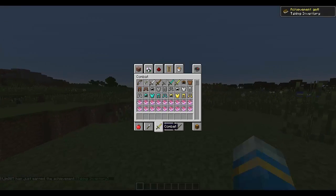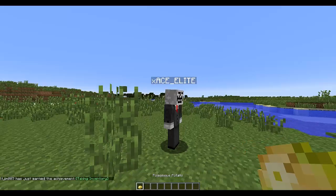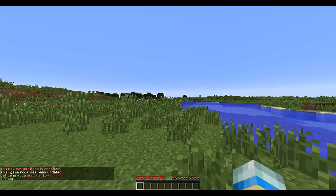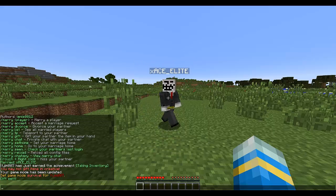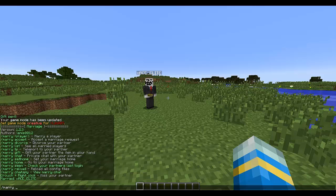There are a couple of other things you can do — you can gift them items. Let's give them a rotten potato. If you do slash marry gift, it will give whatever's in your hand, as long as you're not in creative mode for some reason. And it says 'you got a poisonous potato from your partner' — hilarious.